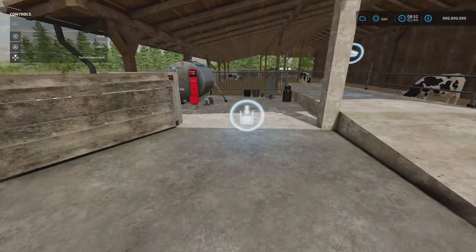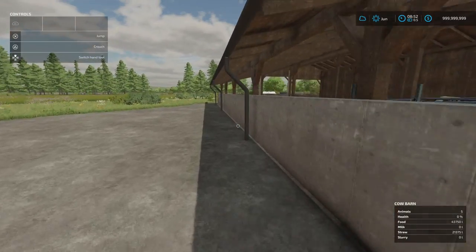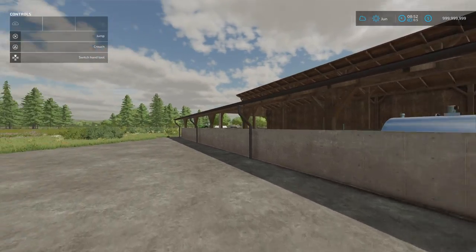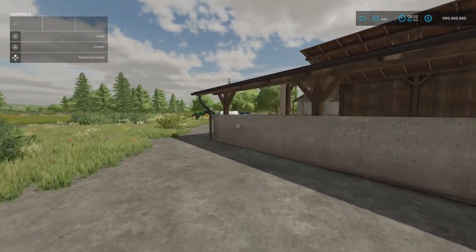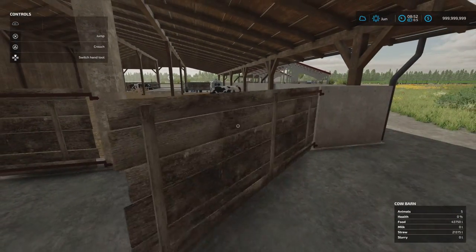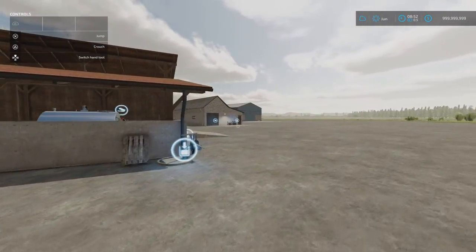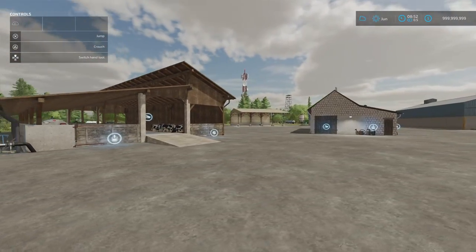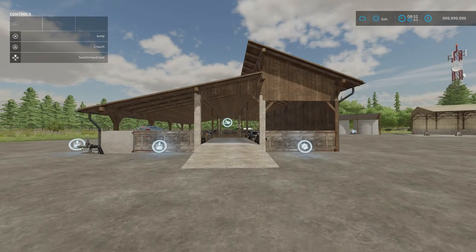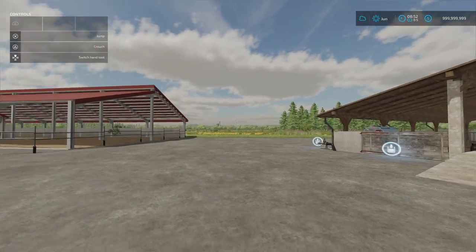Neither of those barns need water — it's automatically provided, though you are charged for it. If you want manure, open the back and place a manure heap; they don't come with one. That's pretty standard with most cow pens. Under Build Mode, Animals and Cows — that's the Cow Barn by Matthew FS.